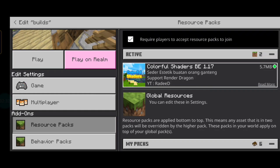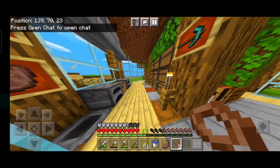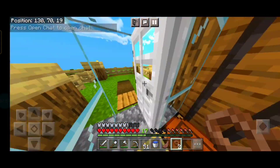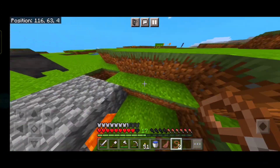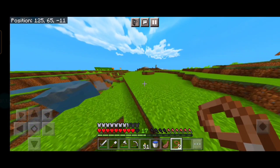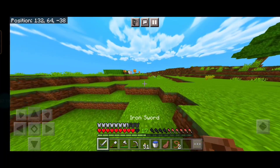This shader is for version 1.17 but it is done in 1.19. And this is colorful. As you can see here, it is a nice one. But it is not sunny and not foggy. The clouds are too bright, the water is too bright, and the sun is too bright. And here are the leaves.